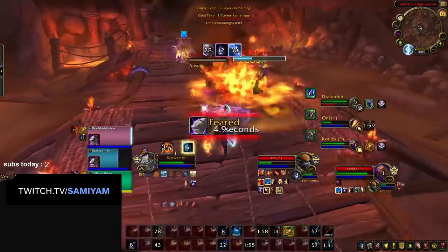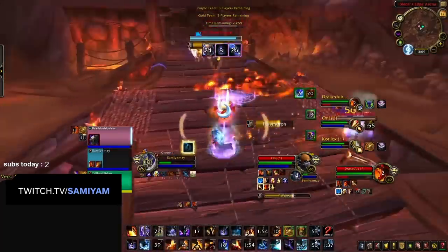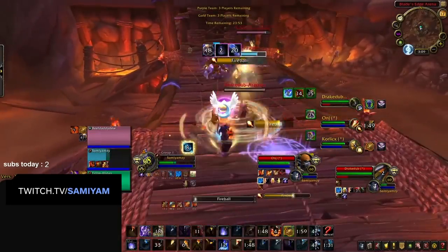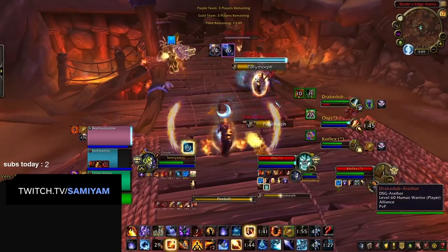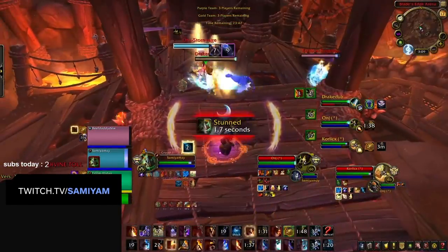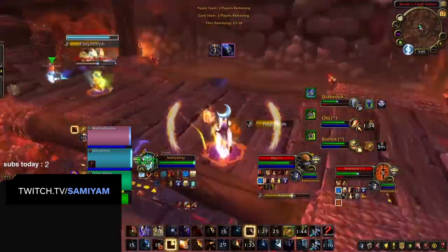While on paper the sustained damage rotation is as easy as pressing Fireball and weaving in Fireblast on crits to get Hotstreaks for Pyroblast, the point remains that focusing on your sustained damage just isn't something you can get away with or should think about in most matchups as a Fire Mage. Your sustained damage should always take more of a backseat to things like surviving, kiting, securing CC, preparing for your next burst window, or even peeling. But we'll go through all of that later in the video.